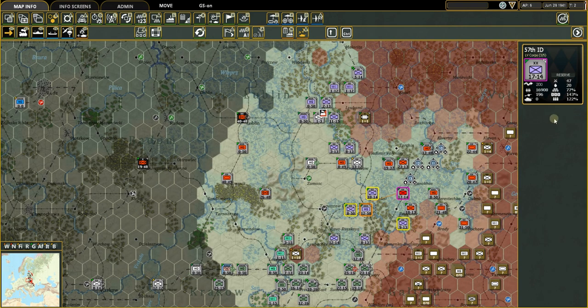Ready, refit, reserve: about 95 percent of the time you'll have units on ready. If you want them to get priority on reinforcements and upgrades, put them on refit. Reserve is actually very powerful — units can still be committed to battle as a true tactical reserve, within three hexes on offense.